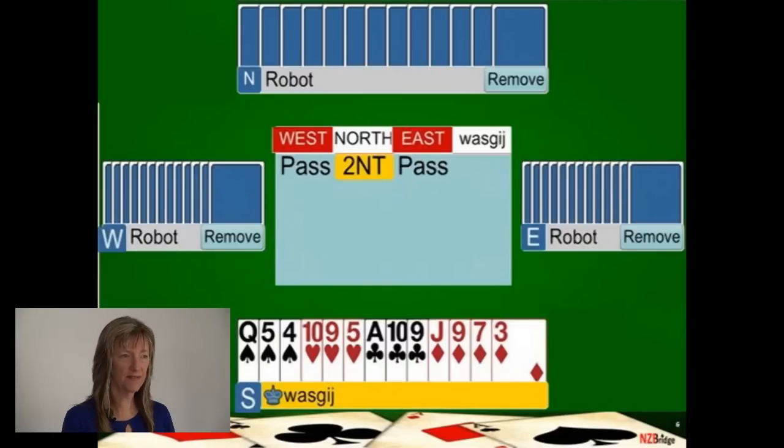Let's look at some of these bids in practice. On this hand, your partner has opened two no trumps, telling you they've got 20 to 22 high card points and a flat hand. Your hand contains more than five high card points, so game is on and you must give a positive response. But your hand is also balanced and flat, and you haven't got a five-card suit, so your bid is to raise partner to game: three no trumps.